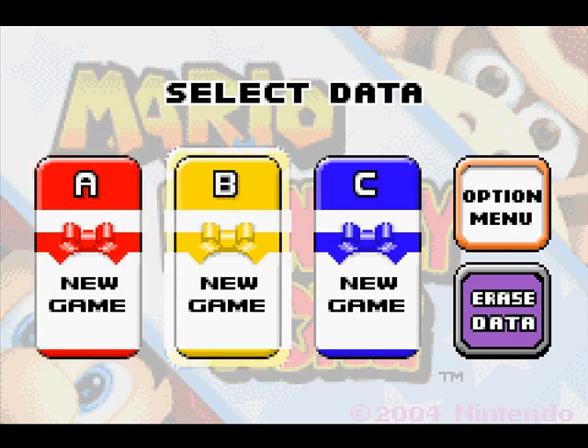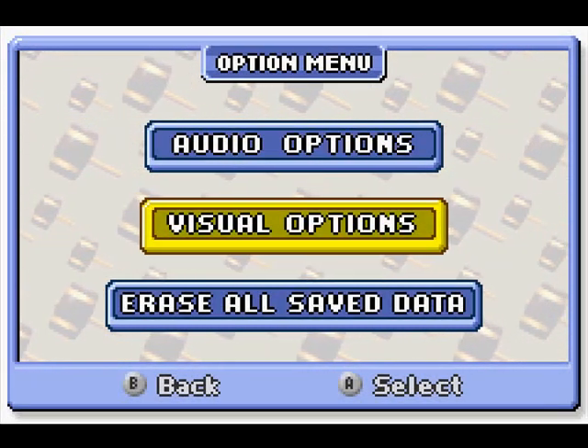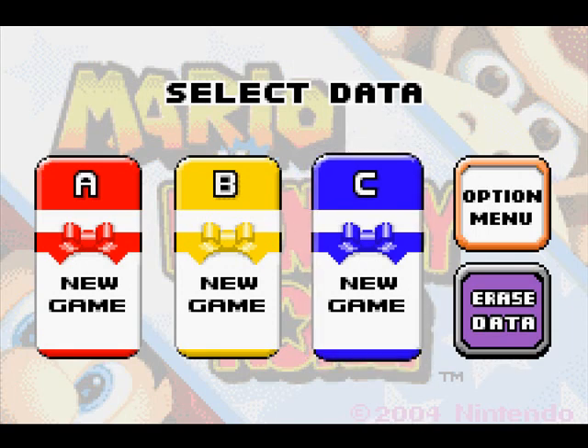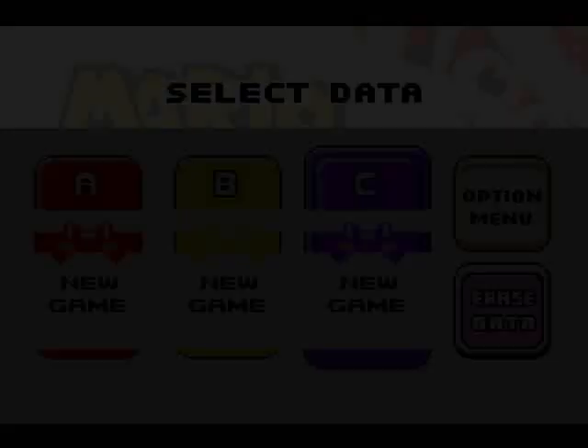Strangely, I have never played this game. What's on the option menu? We've got audio, visual, and erase all saved data. Well, we can't erase anything — we've got nothing. So let's just pick up... red, yellow, blue. Out of those, blue is probably my favorite color, so we're going to go with File C. I've never played this game, which is weird because I think the original Donkey Kong for the Game Boy is one of the most perfect games of all time. So this is my opportunity to explore it.